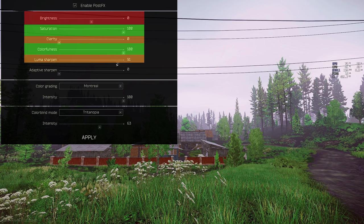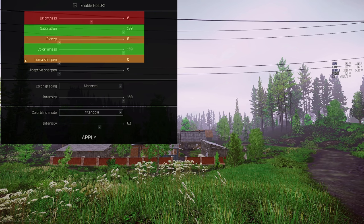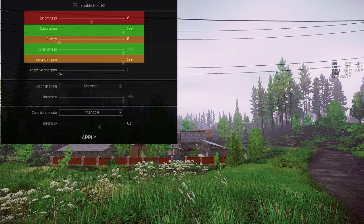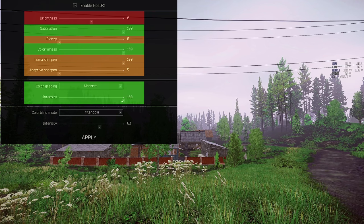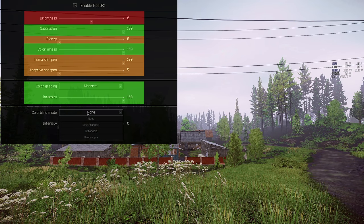Bloom sharpen will brighten up the surfaces of certain things and make foliage in game look sharper. This setting is optional as well, as it can affect your FPS on certain maps, but I'd recommend using it anyway. Adaptive sharpen is also optional, but I don't use it. Now the colour grading filter we're going to be using is called Montreal — keep it at 100. And the last option, which makes my trees so green, is this colour blind mode here.